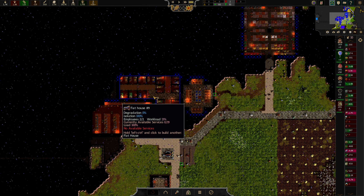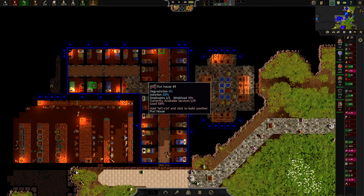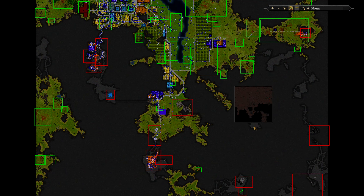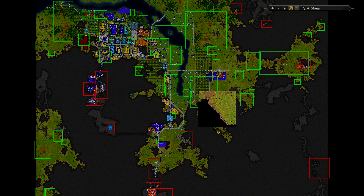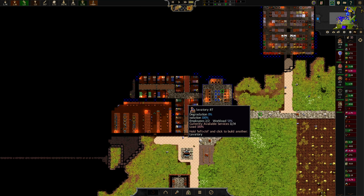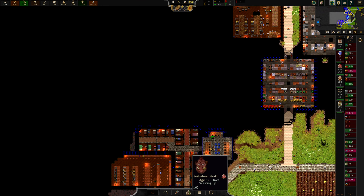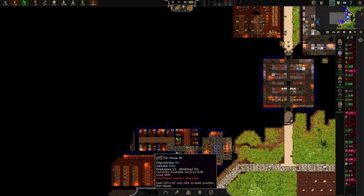We do have zero available services — everybody is trying, there's a bunch of folks trying to rest here. I think I might have to expand this a little bit further because I do think that we just need more space for our folks to sleep. Well, actually it says 18 out of 19 currently available.